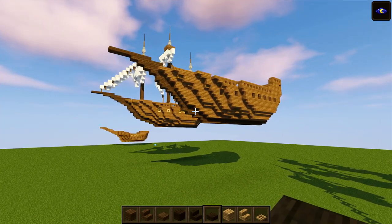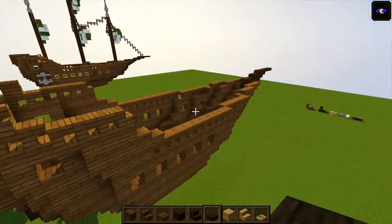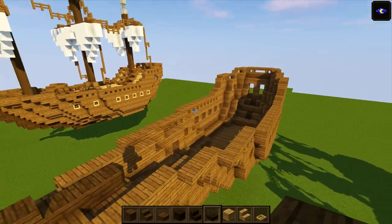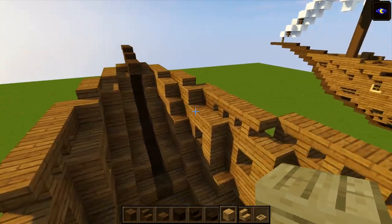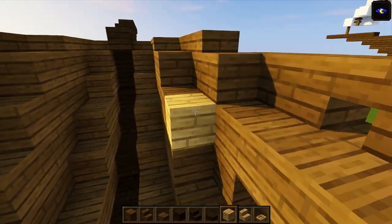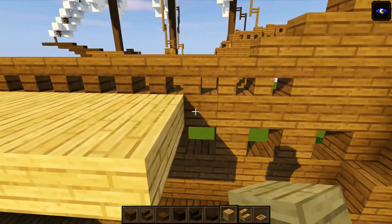We've finally got the outline of the ship in place. If you have any issues, let me know in the comments and I'll do my best to help — you can also come to my Discord and ask questions there, and I can share pictures to explain things more easily. Check the link in the description for my Discord. Now let's start working on the platform: come to the inside and right where these stairs are, one level down is the floor — fill it all the way across.